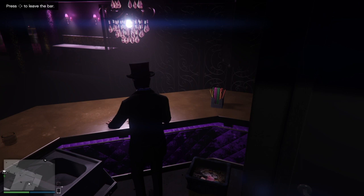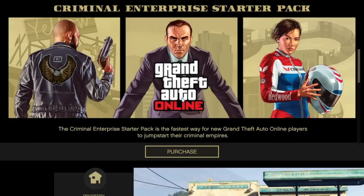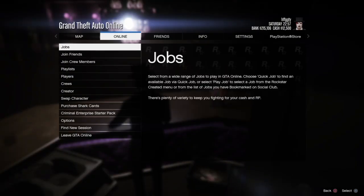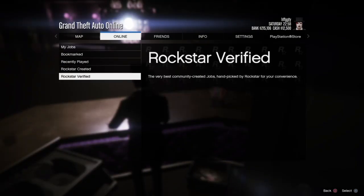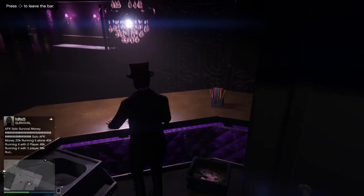You'll see the first alert — accept the first alert and deny the second alert. Press the pause menu again, hover over Criminal Start, then back out. Go to Jobs, Play Jobs, Rockstar Created, and start any Rockstar mission like Titan of a Job.